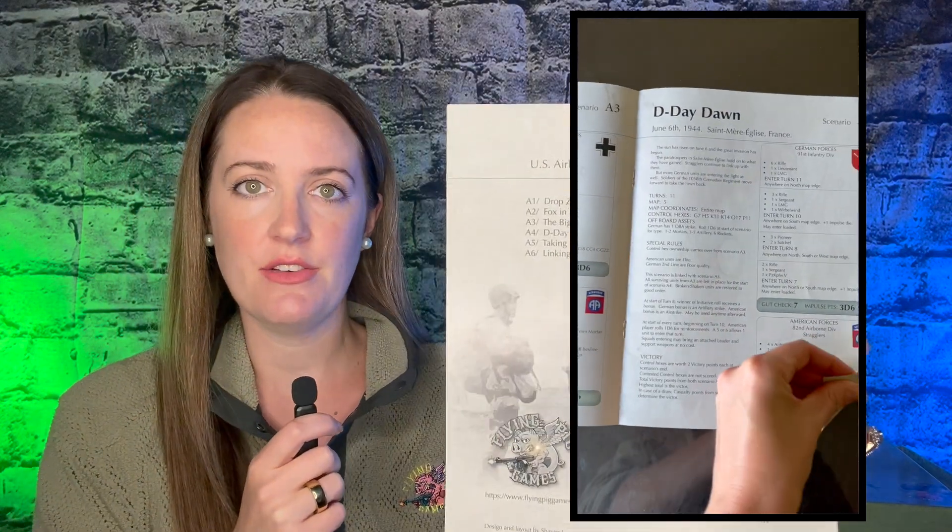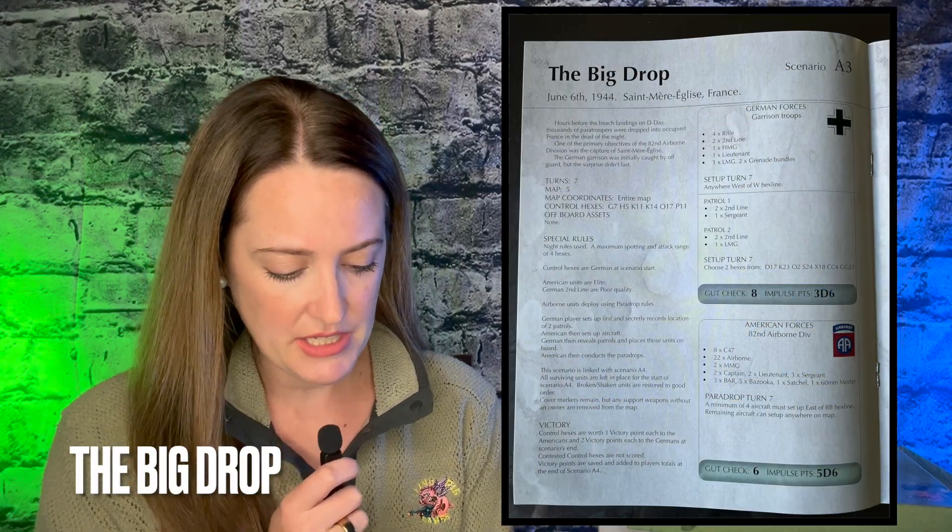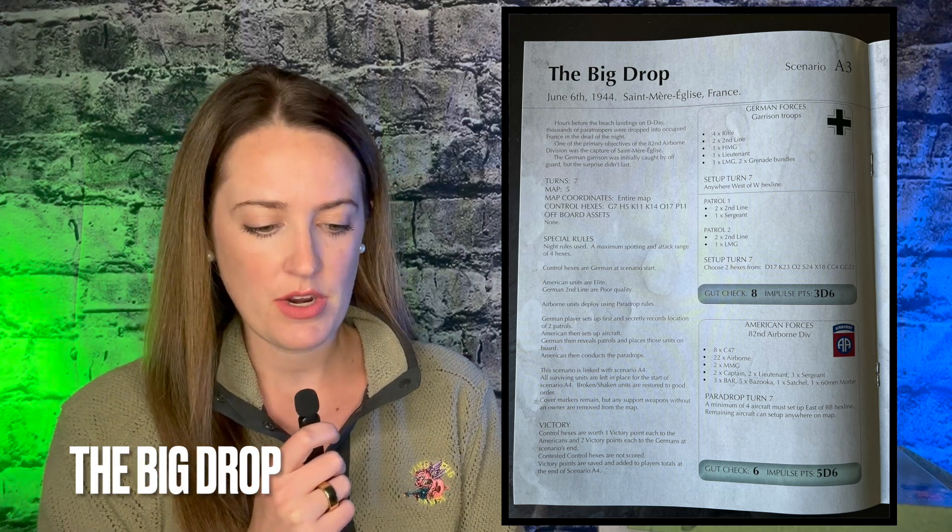The full color scenario book comes with six scenarios just for Airborne. On the back, Shane has listed the amount of turns that each scenario takes, which is a great quick reference if you're trying to decide which scenario you'd like to play. Each scenario has a description at the beginning and the date from when it is based on. I'm going to read you one from The Big Drop, which takes place on June 6,